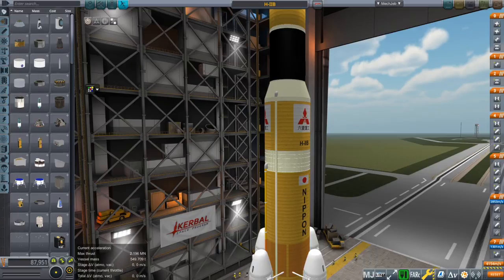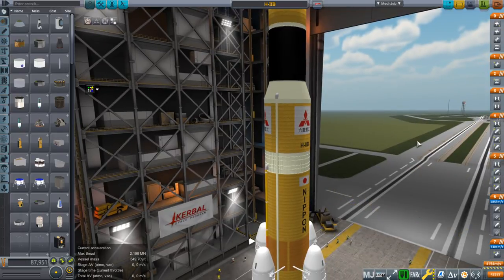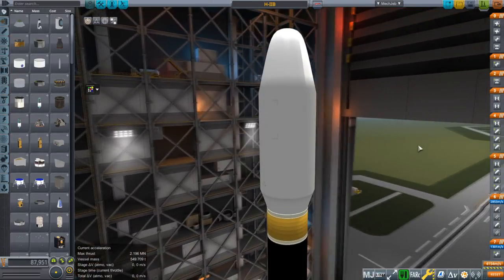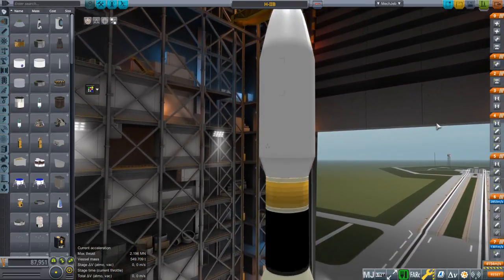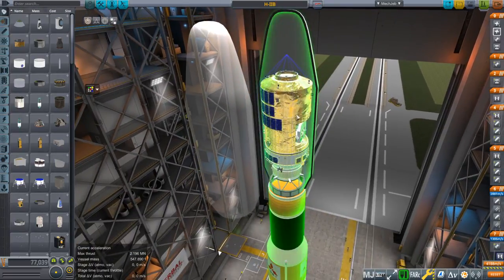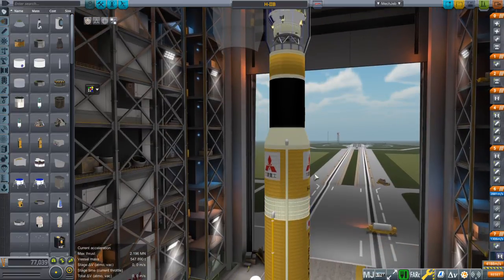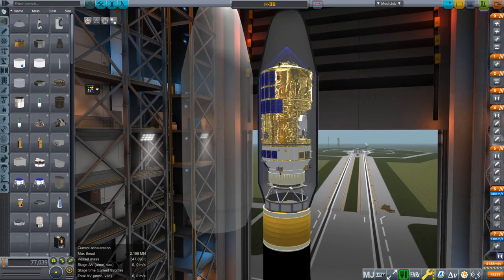Welcome back to Realism Overhaul Sandbox in Kerbal Space Program 1.8.1. In this video I present Realism Overhaul configurations for the H2B and H2A from the Japanese Launchers Pack, which is not a mod that I made. I have made RO configurations for somebody else's parts, and it's not just the H2 — I also made configurations for the wonderful HTV, with help from Raider Nick, especially with the plumes and updated foil textures.